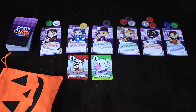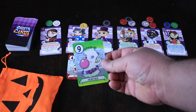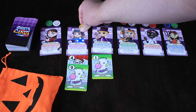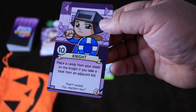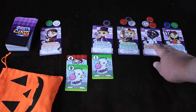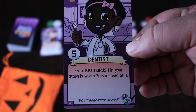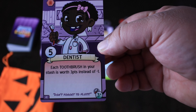What you generally don't want to do is be the person who pushes a kid's scare level over the top. If someone puts a nine on a kid and the total exceeds 10, you still get the candy, but you also have to take the kid card itself — and at the bottom it's worth negative two points. So you generally don't want to scare kids too much. However, some kid cards are actually beneficial. For instance, the dentist says each toothbrush in your stash is worth three points instead of negative one.